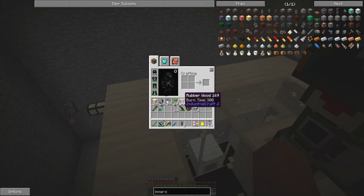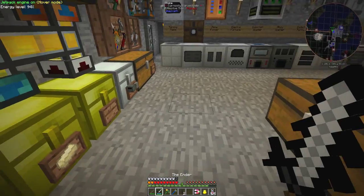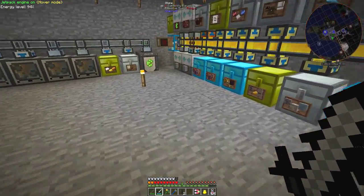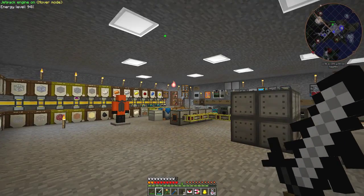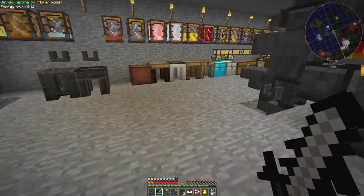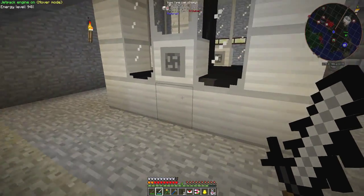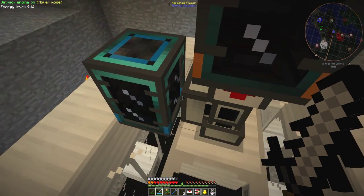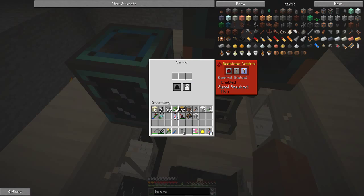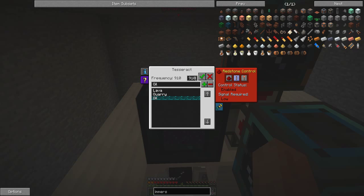It would have been good to get a second servo for the other tank — let's do that while I'm here. The tesseract doesn't need one, it will do that itself automatically. You can see it's pouring in there quite nicely. Let's put the other servo and turn that on — that should also pump out. The tesseract itself is tuned into oil, sending energy and receiving fluid.